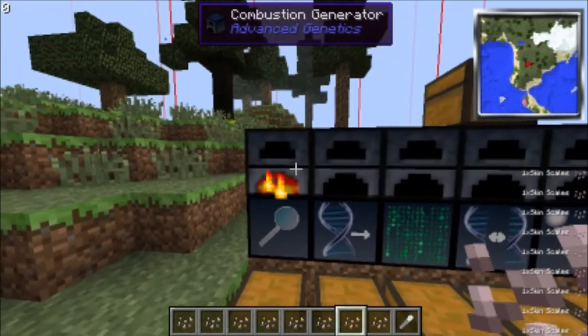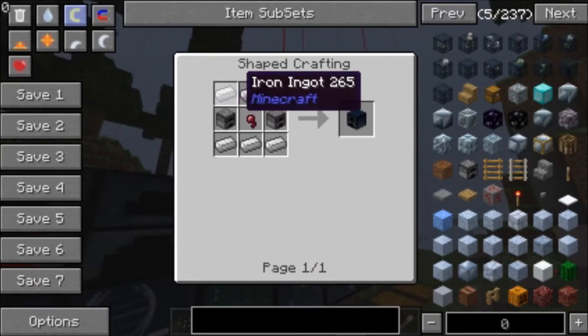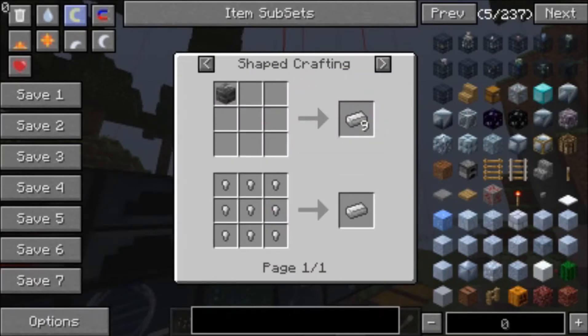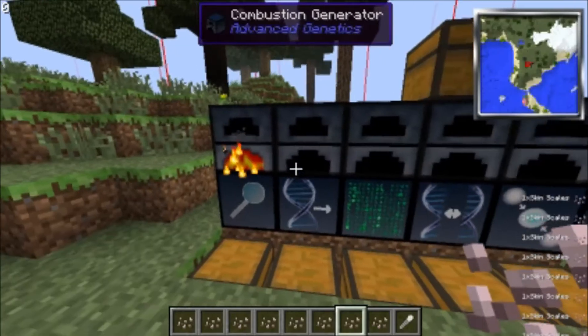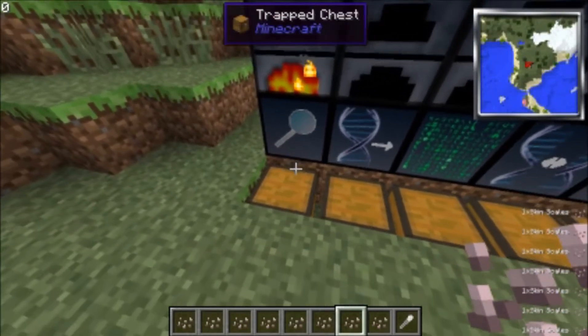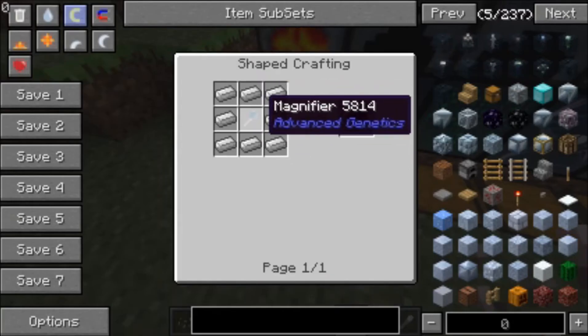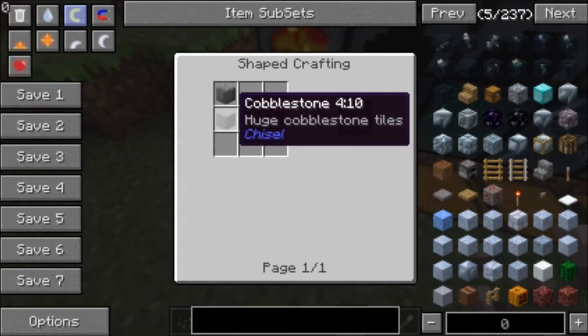Next, you want to make a combustion generator, which is made like this — just iron, some furnaces, and spider eyes. It's quite easy. Next, you want to make an analyzer. How you make that is like this — just take iron and make a magnifying glass, which is easy: just take a stone stick and glass.